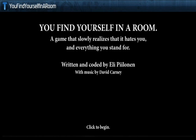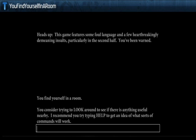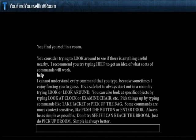Apparently the narrator in this game is an asshole, so let's just do this. The game says: 'You find yourself in a room. I recommend you try typing help.' It explains that safe bets are to start by typing 'look' or 'look around,' look at specific objects like 'look at clock,' pick things up with 'take jacket,' and to always be as simple as possible.